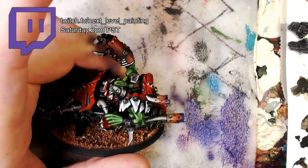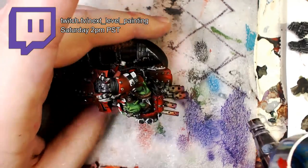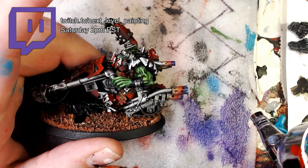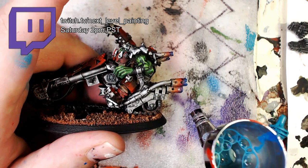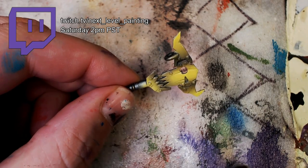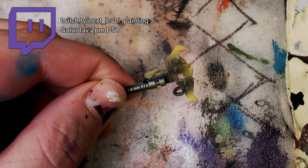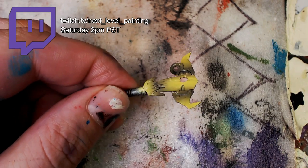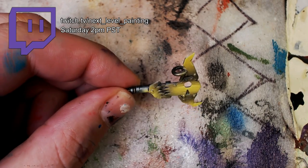Same thing with the exhaust pipes in this backpack — I imagine these exhaust pipes are what powers this amazing orc power claw. Now I'm going to grab a little bit of blue-green from Vallejo and just pop the final tips out. Now, gloss time. I'm going to gloss coat this yellow Lucky Stick. This is all Vallejo airbrush gloss medium.